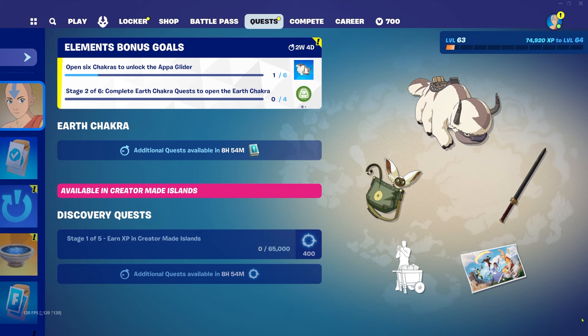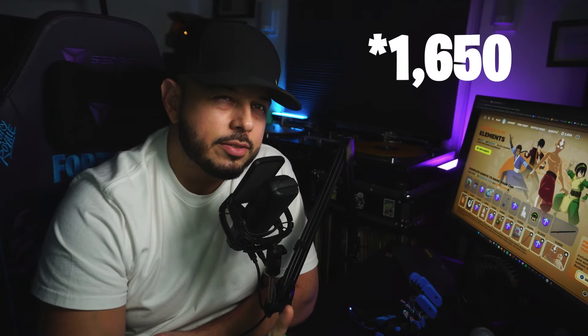The Earth Chakra quests will be available in about 8 hours and 54 minutes from this recording, so stay tuned for the next video where I'll show you how to complete those. Let me know what you think of the Avatar and Fortnite collab — the mini battle pass, rewards, and skins. For 1,000 V-Bucks it's not bad, and you can buy extra levels for around 1,600 V-Bucks if you want to skip the grind. I'm going to grind it out with you — hit that thumbs up, subscribe, and I'll see you in the next one. Peace!